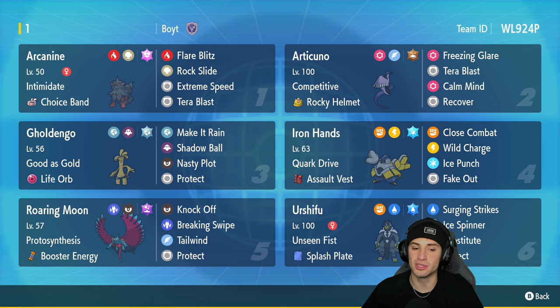In our final slot we have Urshifu with the Splash Plate and Unseen Fist ability. This one has Surging Strikes, Detect, Substitute, and Ice Spinner — definitely a weirder moveset for Urshifu, but it seems like it's going to work out very well with this squad. The rental code is at the top right-hand corner if you want to run the team yourself.